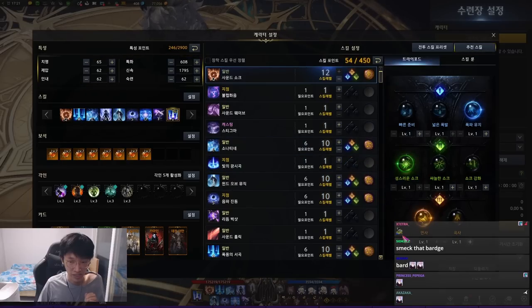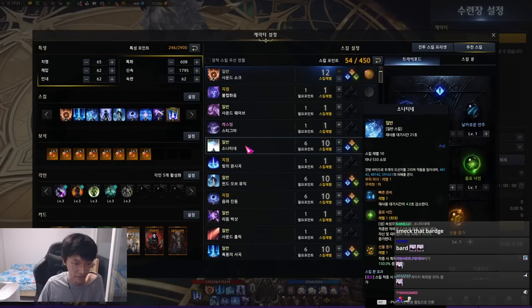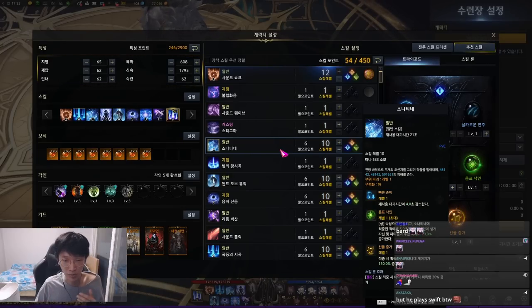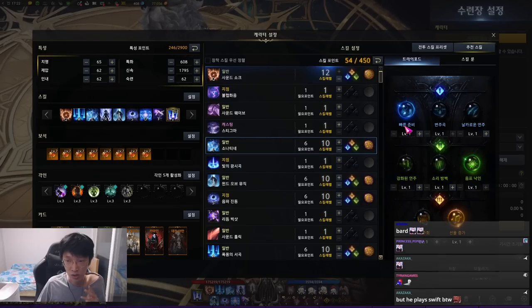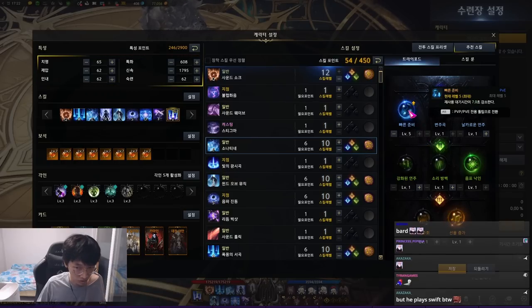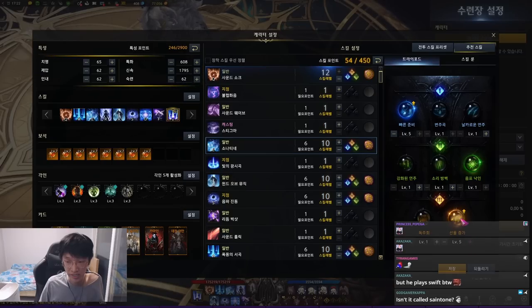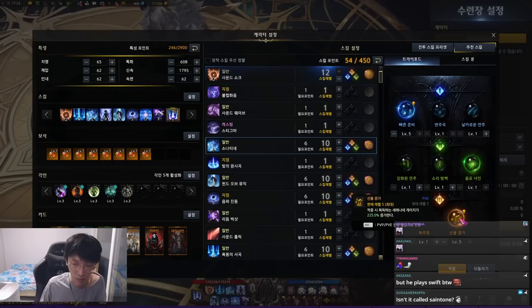So for bard, the one noticeable thing is this new skill called Sonatine. This is a new skill replacing Conviction Core, which is a trash skill. For the Spec build, the tripod will mostly be the cooldown reduction — 7 seconds — and this one gives the brand, applying a brand that increases party damage by 10% for 5 seconds.